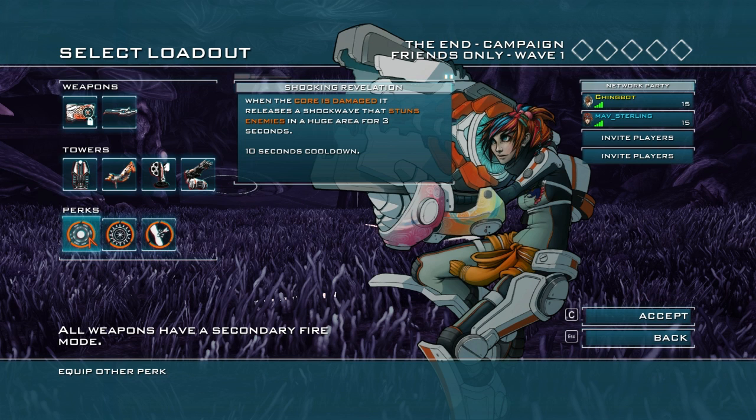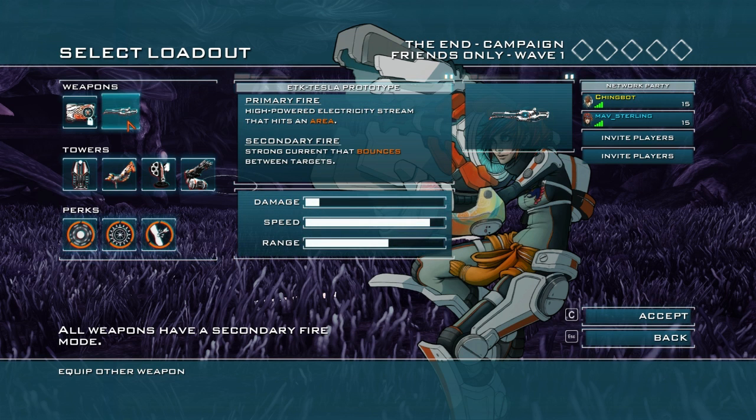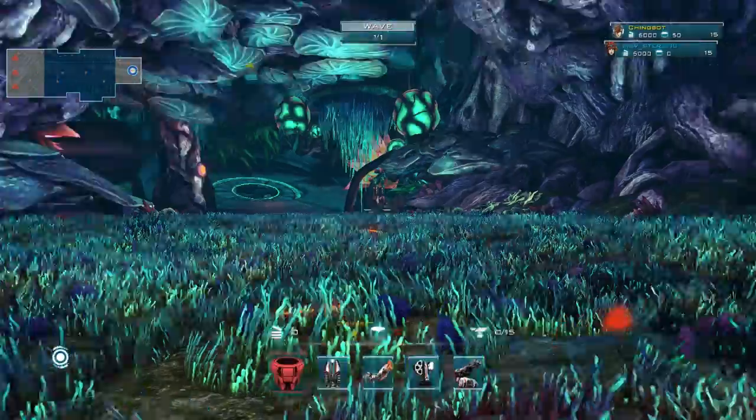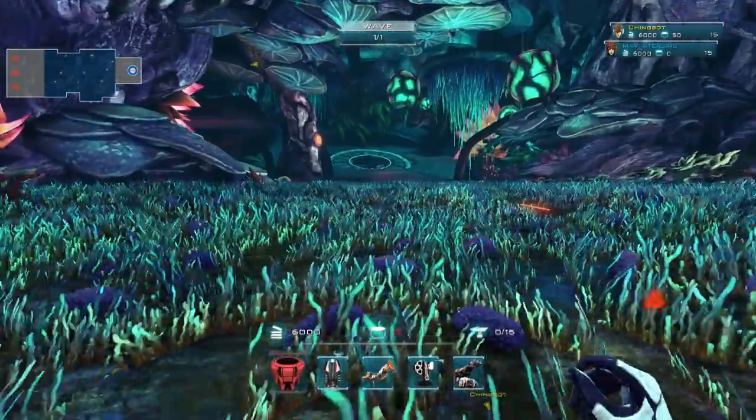When the core gets hit, it does a huge AoE stun. Three seconds. I'm not sure if that's necessary... well, I guess it could be useful, but I'm not sure if that's something we want to rely on, per se. It's not, but I mean, God, I think it's a good savior perk, you know what I mean?